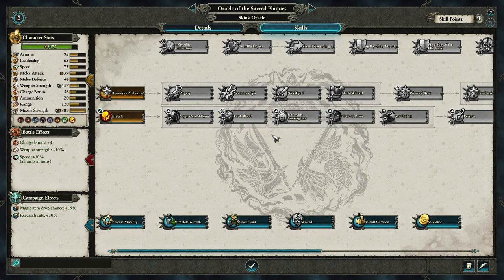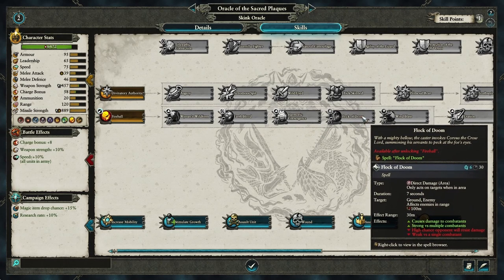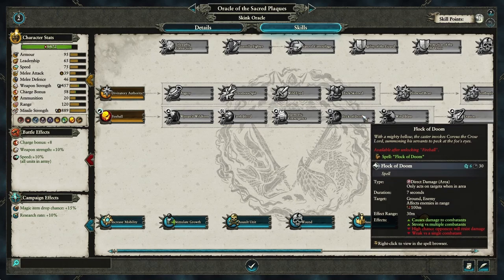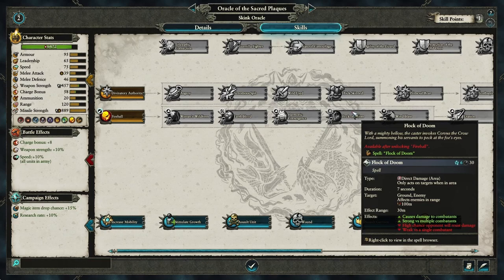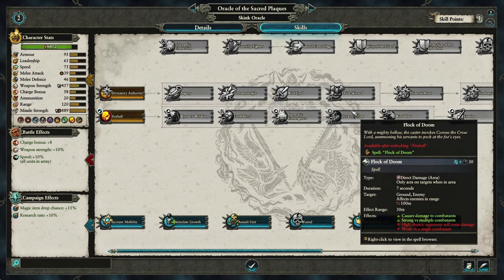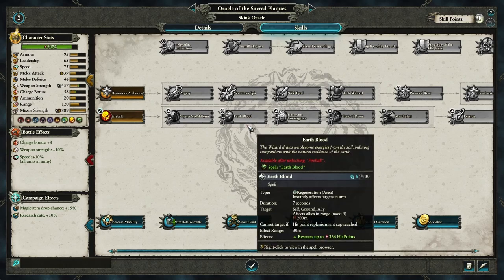The next point depends very much on what army you're putting together. For Oxyotl, who starts with this hero, my recommendation is to put the next three points into Flock of Doom. It's not a hugely powerful spell but it's good against blobs of infantry. That's the emphasis for Oxyotl because you'll be coming up against lots of infantry blobs, and also importantly you should be running an all-Chameleon Skink army with Oxyotl.